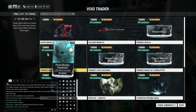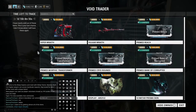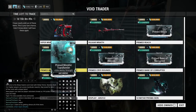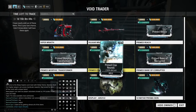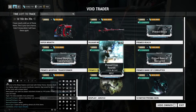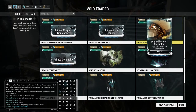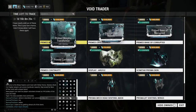We have Primed Morphic Transformer for Archwings. I haven't done Jordas' Verdict yet but I know some builds require Primed Morphic Transformer just to add survivability and strength to your Archwing. We have Primed Cryo Rounds and Primed Bane of Corrupted. Between these two I would get Primed Cryo Rounds first — I'm not really akin to the Bane mods, but they're still useful nonetheless. That would be on the bottom of my list for this rotation.